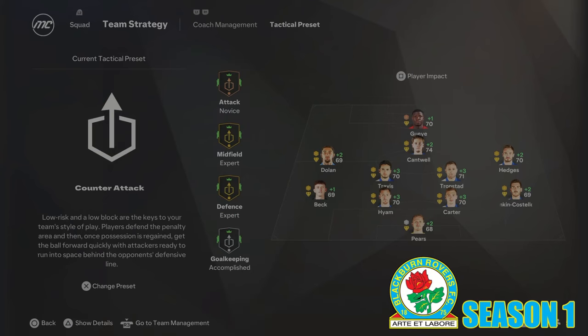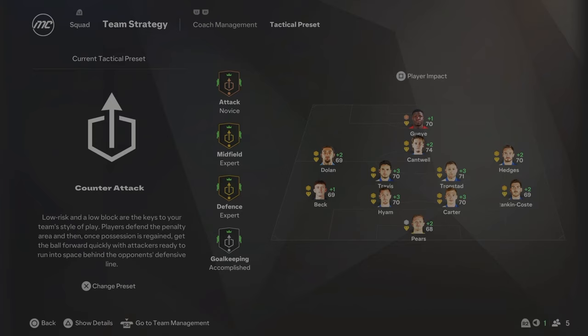For Season 1 we're going to be using the Counter-Attack Tactical Preset, and we're also going to be playing the 4-4-1-1 or 4-3-1-2, whichever way you want to look at it. It's probably more of a 4-4-1-1 just because Cantwell's playing in the CAM — he's not really playing as a central midfielder. And that is actually going to be the lineup for the first season.